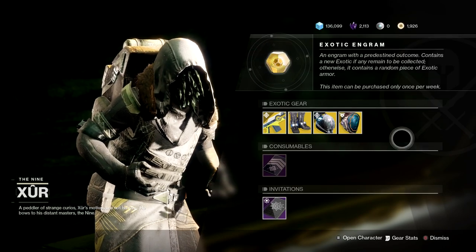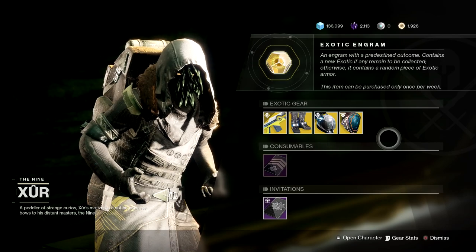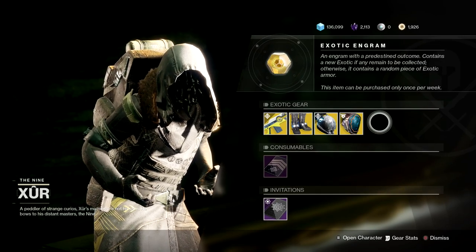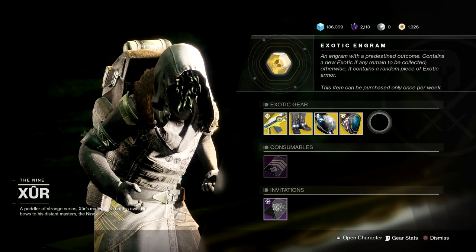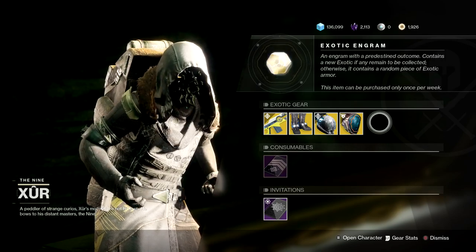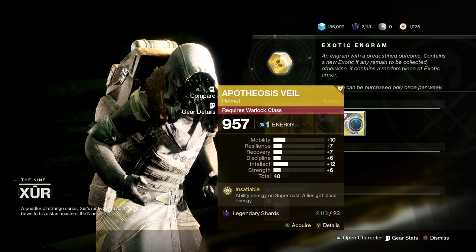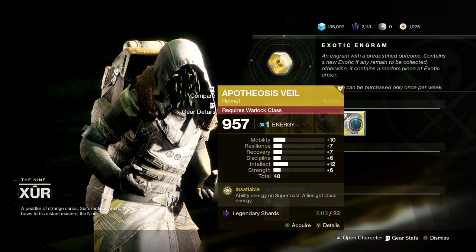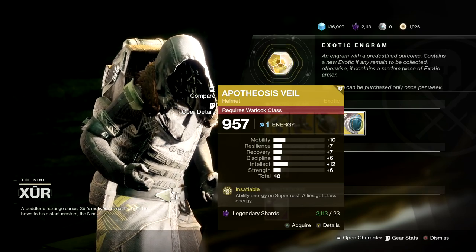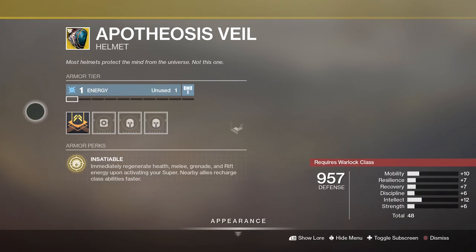This week in itself is actually pretty good. I'm pretty sure this is the last week for Xur until the new update, new season, and all that stuff. Starting things off, we've got ourselves the Apotheosis Veil — 23 legendary shards for this Warlock exotic helmet that is pretty decent. It actually looks pretty cool as well.